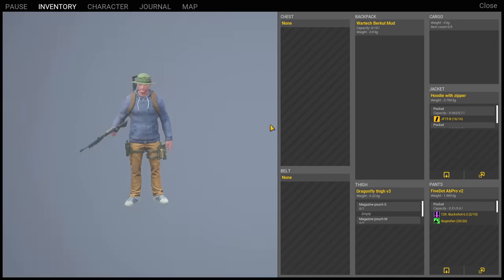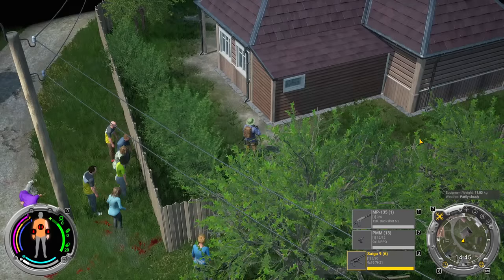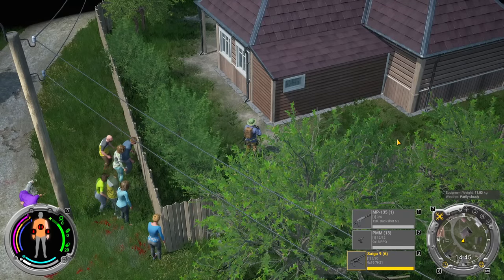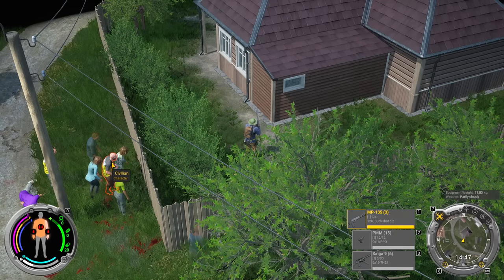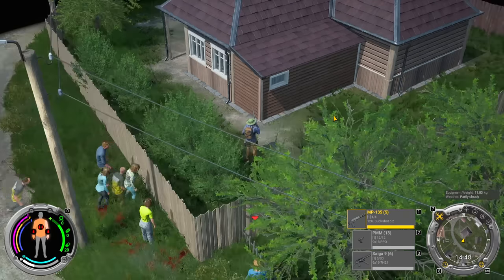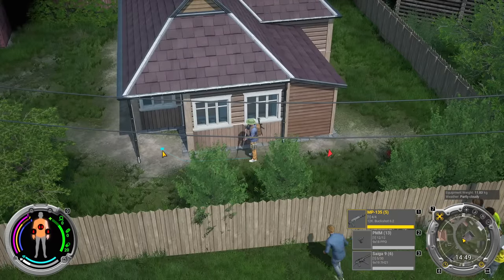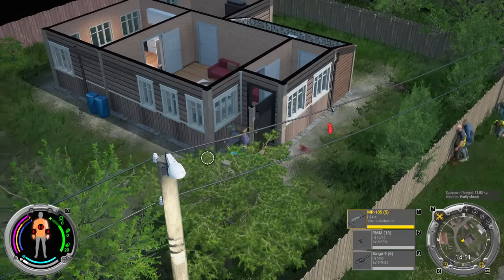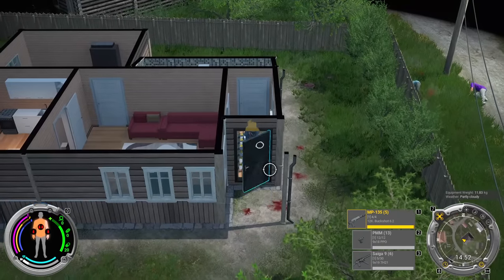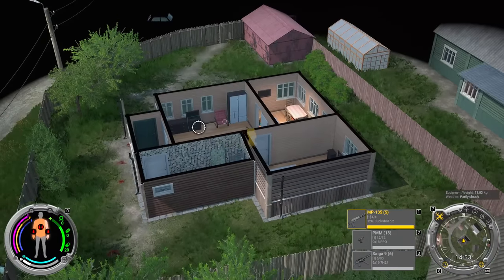I'm bleeding right now from my everywhere, so that's probably not good. I also don't really have any meds at the moment. The zombies are probably the weakest part of this demo so far. They're kind of dumb and they just kind of sit around. I found that you can mostly get away by going over things like fences, and they don't know how to deal with that — they don't really environmentally damage the fences or anything either.